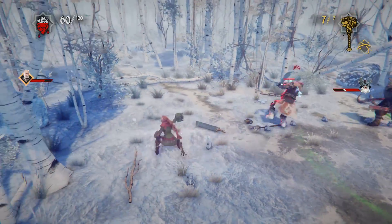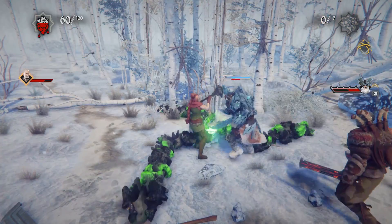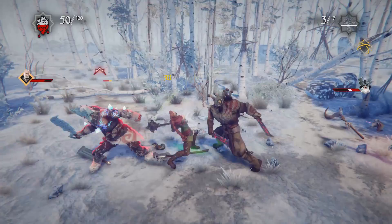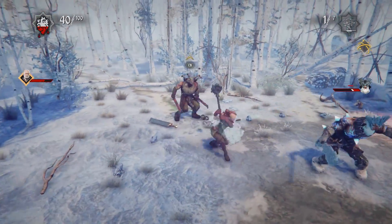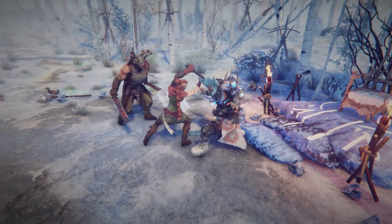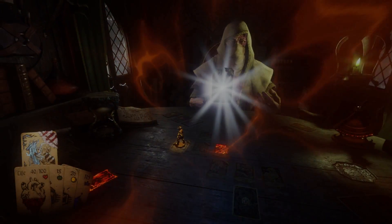What this thing is supposed to do is create an aura that increases standards against enemies, but it doesn't work on Corrupted for obvious reasons. That is it — we have beaten the Empress hard mode. Let's see how this plays out.